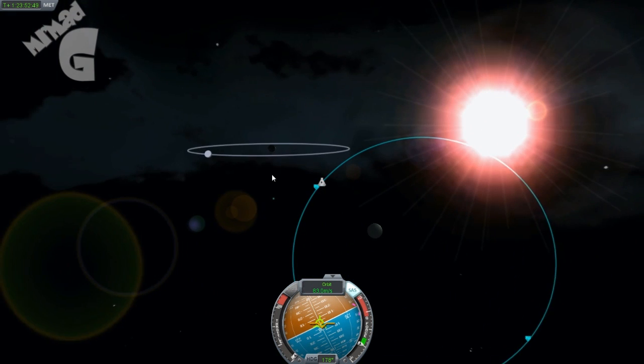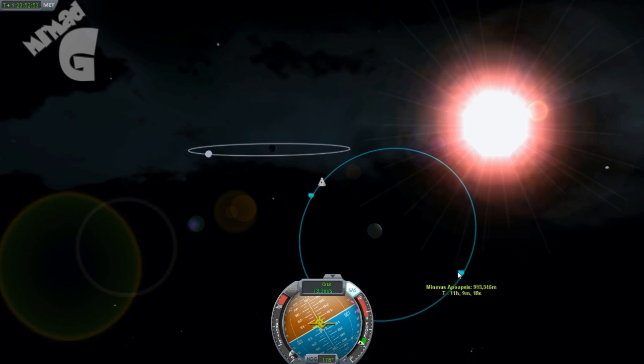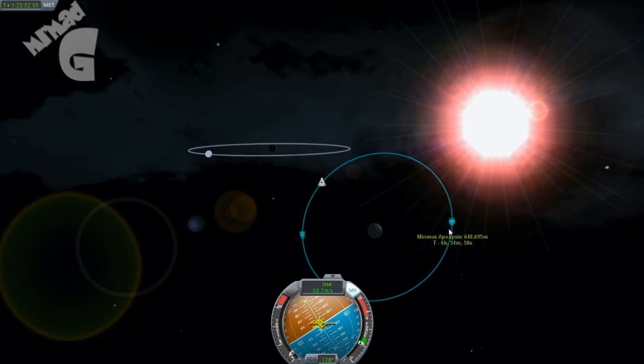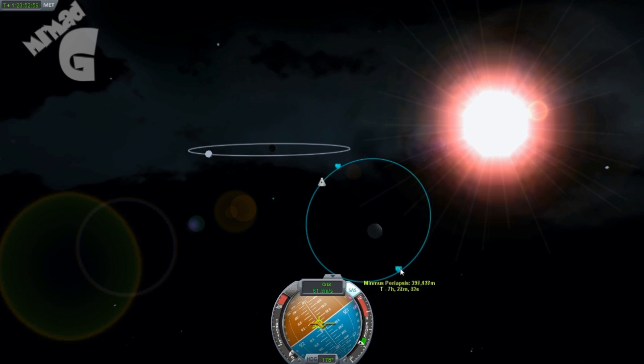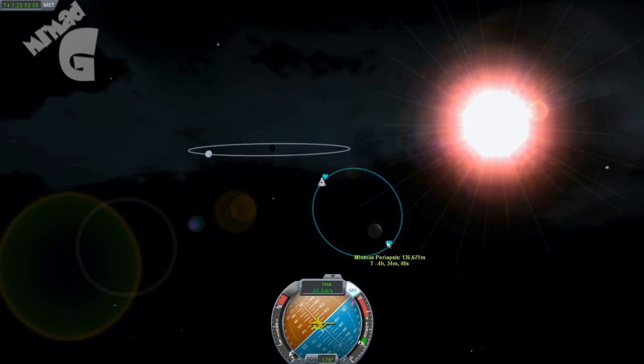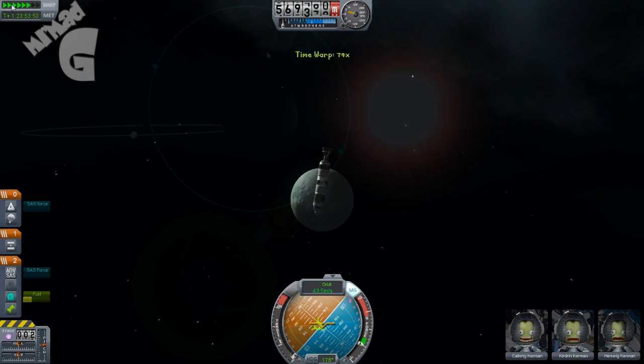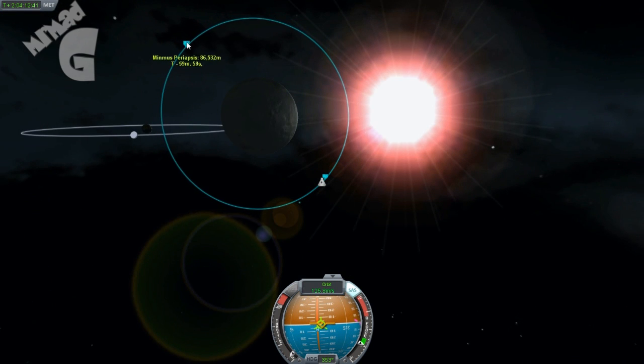Oh crap, crap, crap — I was just going to end up crashing straight into it. I'm aiming just to orbit the planet at this point. So I was just getting as close as I can so I'd see the planet. I only really made an orbiter, didn't make a shuttle good enough for landing.